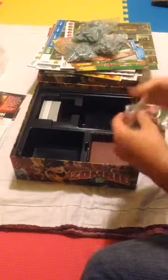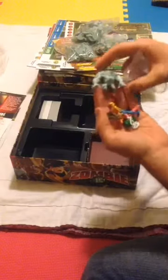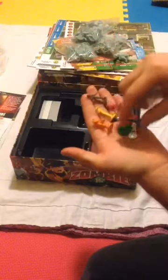Here we have some of our heroes in different colors. And this huge guy — look at this guy, that's insane. I don't know what he is. And we have our eight tokens here, our eight characters — all different colors. I guess it corresponds to how their character sheet is laid out.